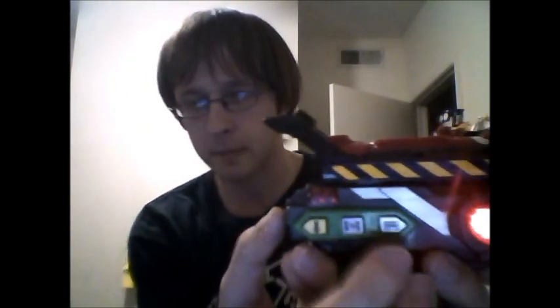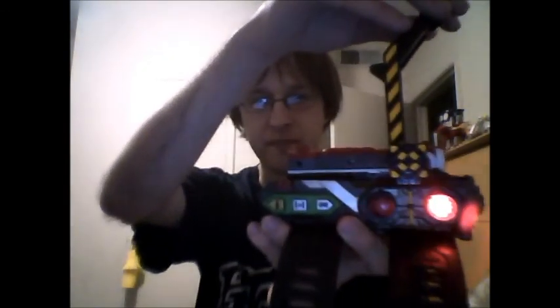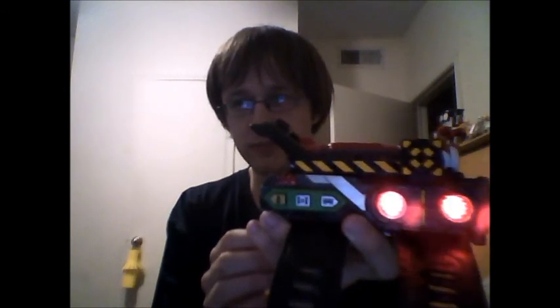Now you're Tokyu Ichigo — so you're transforming to Tokyu Ichigo. To pull the train out: raise the lever, there's a button here, press the button, and slide the train out — it's like a train leaving a station. That's Tokyu Ichigo.